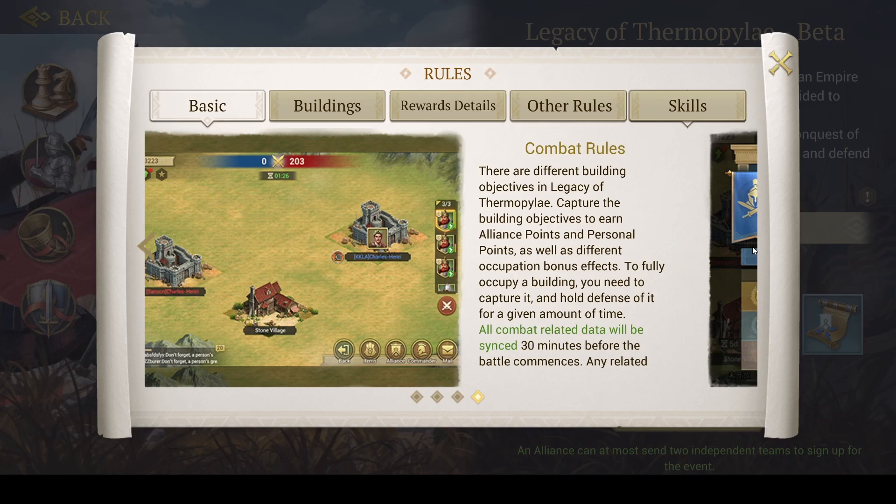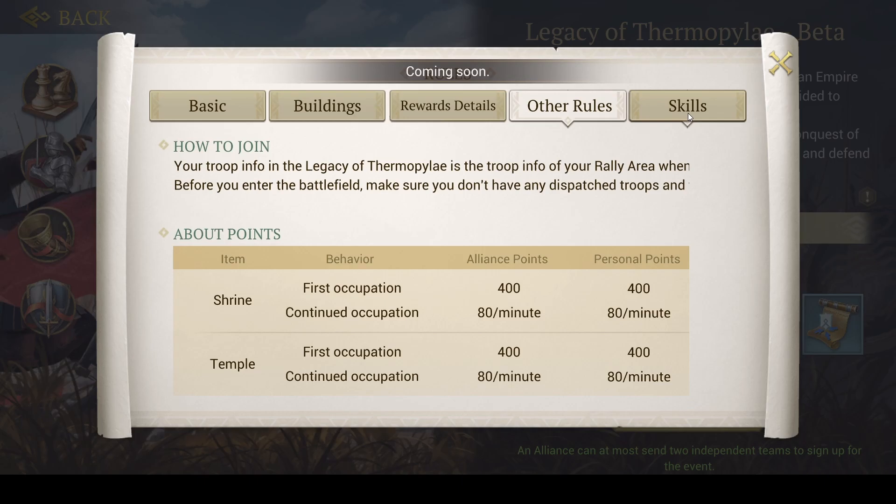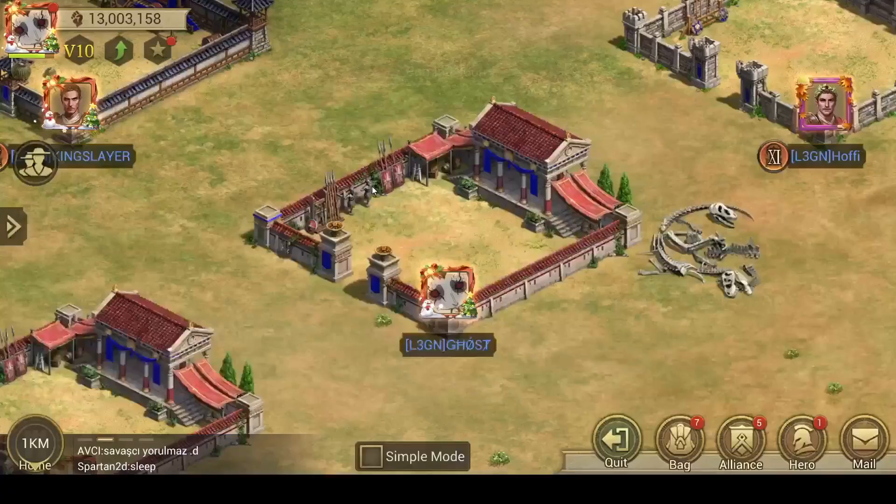The Legacy of Thermopylae is a 30 versus 30 alliance battle. The main goal is to capture buildings, which give points per minute, and have more points at the end of the event than your opponent.